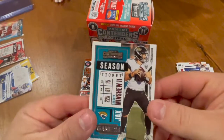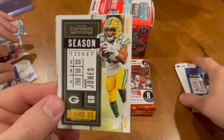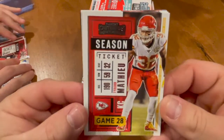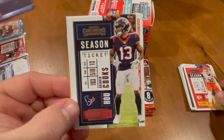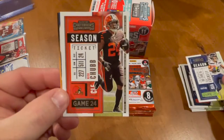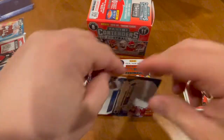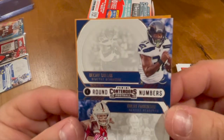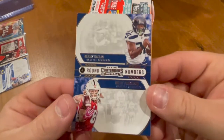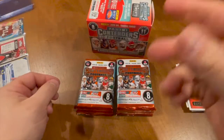We got a Gardner Minshew the Second, we have an Adrian Peterson, an Aaron Jones, we have a Tyron Matthew, very nice, Brandon Cooks, Tyler Lockett, and we have a Nick Chubb. And it looks like this is a dual Round Numbers of DJ Dallas and Colby Parkinson — we'll take that.